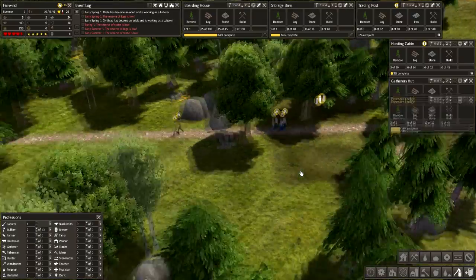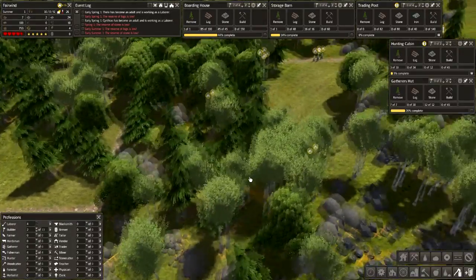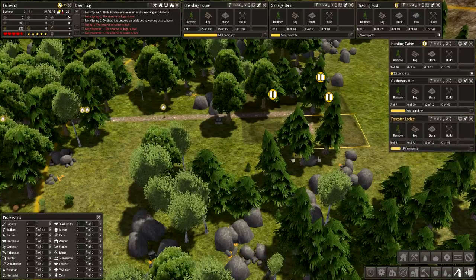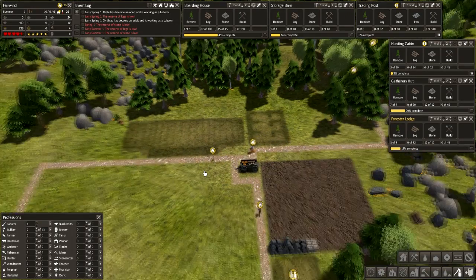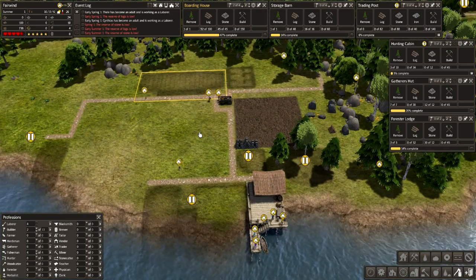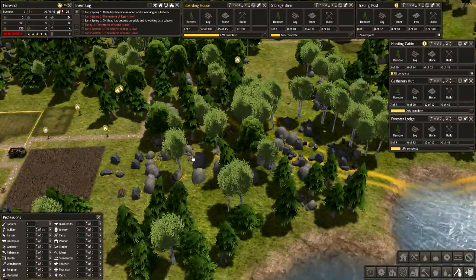I didn't realise I had that still going. Apparently we didn't pause it. I can pause it of course, but we do want it - we're going to keep going. Hopefully we get a little bit of wood. I just heard some trees fall down. Trees do just fall down over time naturally and you get nothing for it. However, if we look in here, there are some logs there, so somebody has just chopped down some trees.